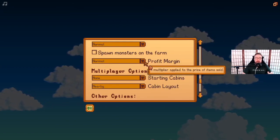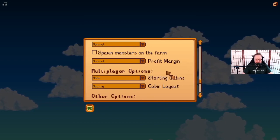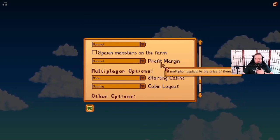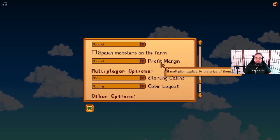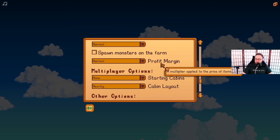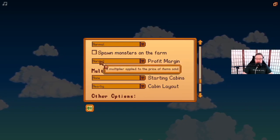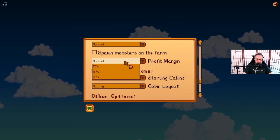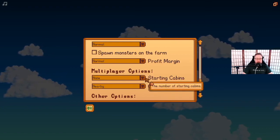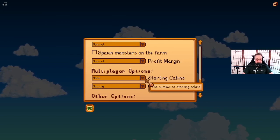Then profit margin — this introduces one of the multiplayer elements into single player, which I think is great. As you can tell from the way that I play, I'm very profit oriented. So I did lower my profit margin. I did 75 for this playthrough that I've started myself, just out of curiosity to see how much more difficult it gets.